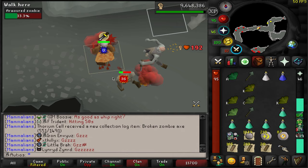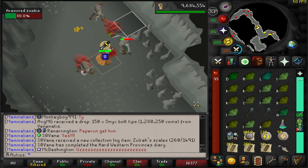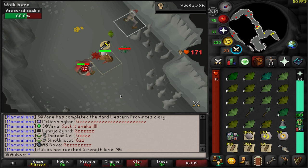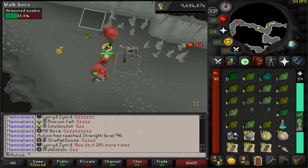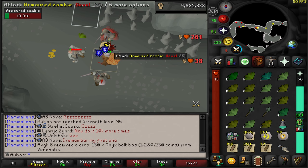I just got a freaking mace. Maybe I just need to get a kill with the adamant mace for good luck — surely this will give me the zombie axe material. We hit a double zero — of course. Level 96 Strength, which is pretty crazy. We are over 900 KC now, and that also means we have gained 350,000 Strength XP during this grind, which is a little bit ridiculous.